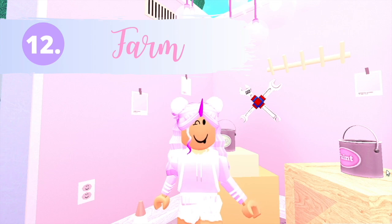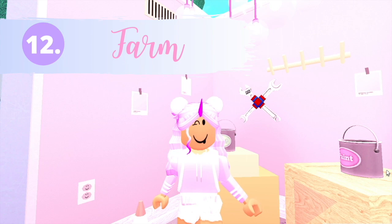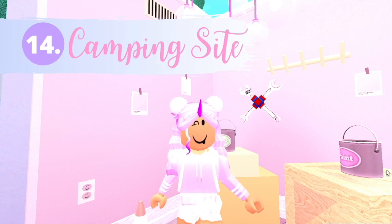Number 12 on the list, build a farm. I know there's no animals in Bloxburg, but your farm doesn't have to be an animal farm — it can be a garden or a plant farm, just anything farm-like. Number 13, build an obby or a tower of sunshine. Idea number 14, build a camping site.